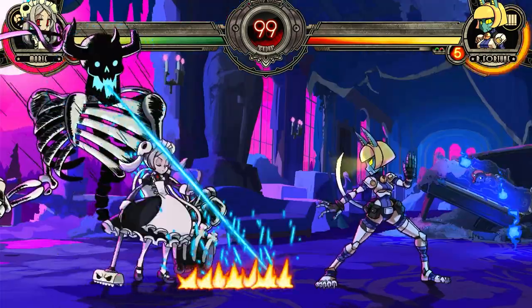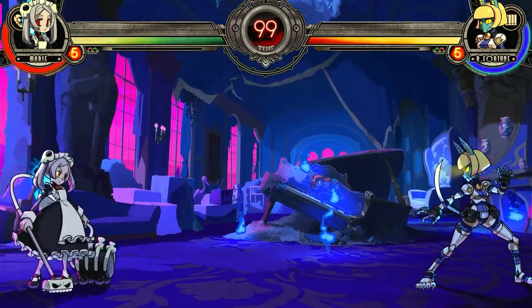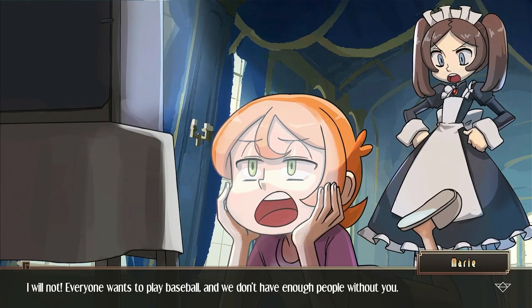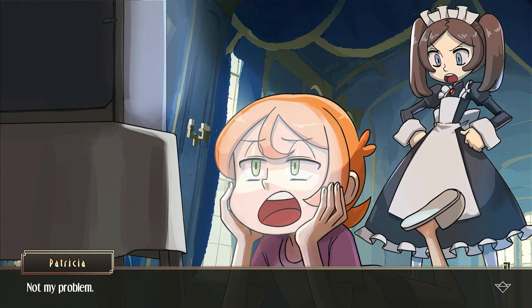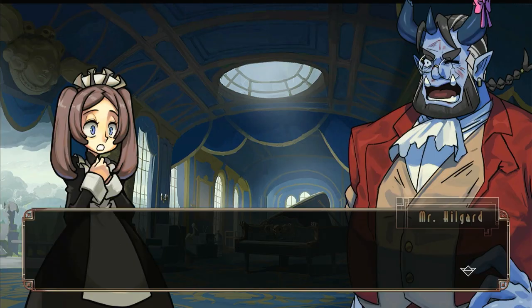Her next two moves involve this big skeleton named Mr. Hillguard. Here's a brief history about Hillguard — he was the guy who ran the orphanage that Marie and Peacock stayed at, except it looked more like a mansion, and he died protecting Marie and Peacock as the story of Skullgirls unfolded.